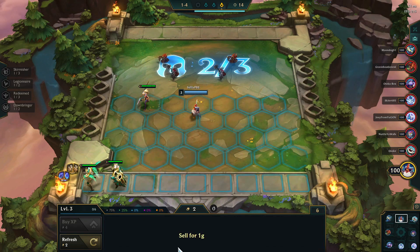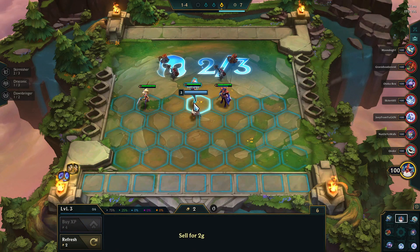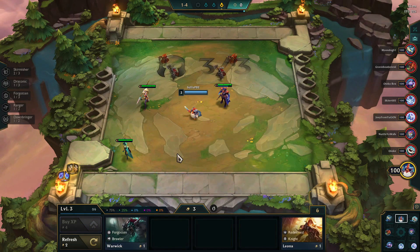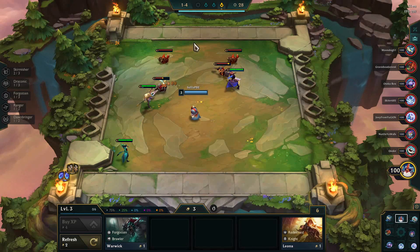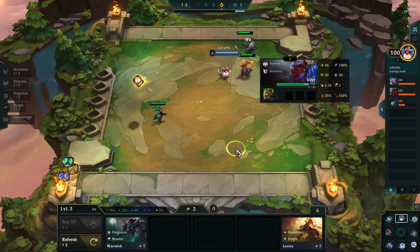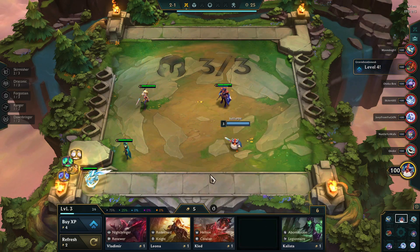We're on the initial minion rounds. I had a Nidalee drop from the initial minion rounds, so I was thinking let's play Skirmishers for this game. That was kind of my initial plan going into this because Nidalee's a three-cost champion and I thought I could look to play through her. But what's going to happen is I'm going to get another drop on a different Draconic champion, and I'm actually going to get three Draconic in here really early. That would be the sign to play Draconic — if you're able to get Draconic in really, really early into the game.